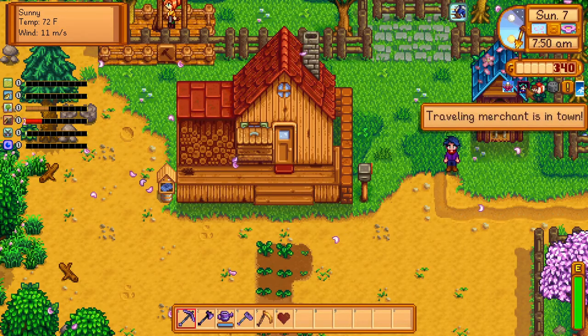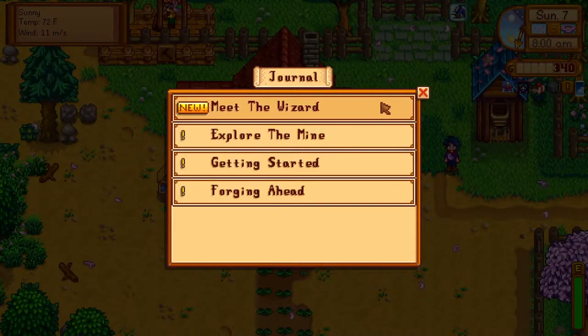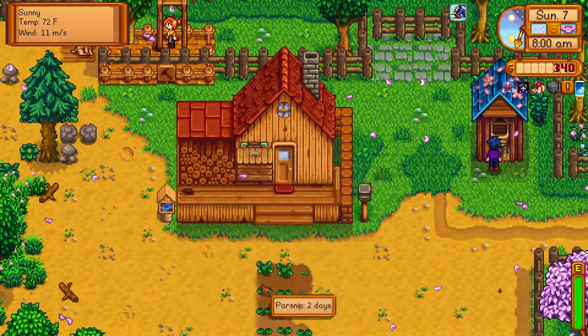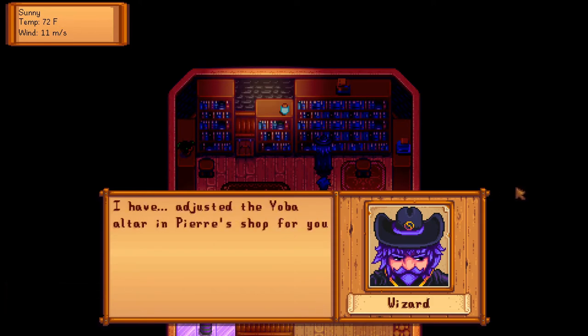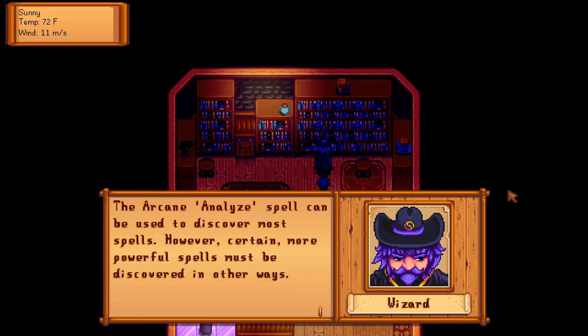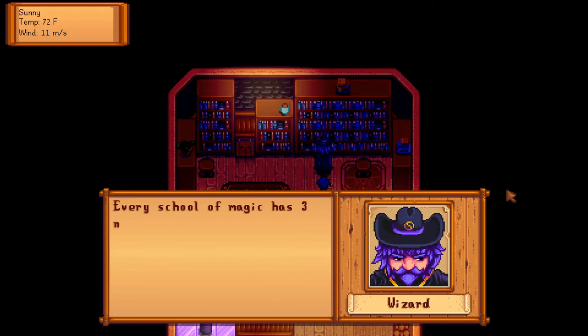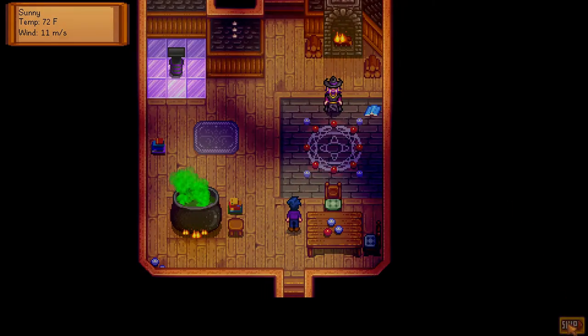Up here we have a new crafting recipe; the traveling merchant is in town, it's Marnie Lewis's birthday, and it's bad luck day. That phone rings when we get a call. We got a thing to meet the wizard, so we're going to use our mine cart and go visit him today. He says: 'It is time for you to learn the ways of magic. I have adjusted the Yoba altar in Pierre's shop for you to use. I will teach you the basics of arcane magic, but the rest you must discover on your own. The Arcane Analyze spell can be used to discover most spells; however, certain more powerful spells must be discovered in other ways. Every school of magic has three normal spells and a fourth ancient spell — even I do not know where these spells lie. Try using Analyze on your watering can. Start casting a spell, press Q, then press 1 to 4 to choose the spell. Press Tab to switch between spell sets.'